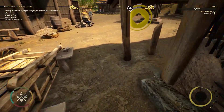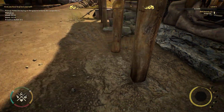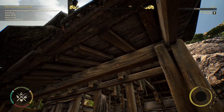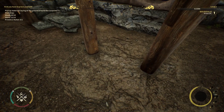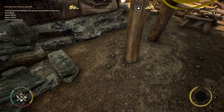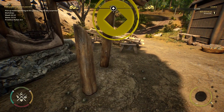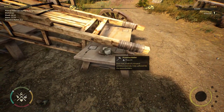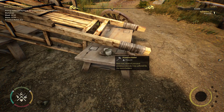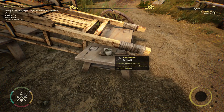Now I gotta find the mallet. It's supposed to be around here. There it is — a mallet, basic tool made of untreated primitive materials, fully sufficient for the novice builders.